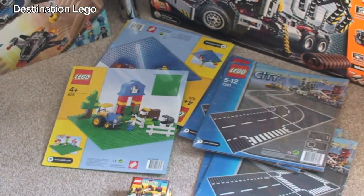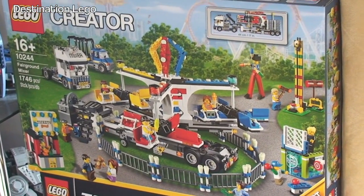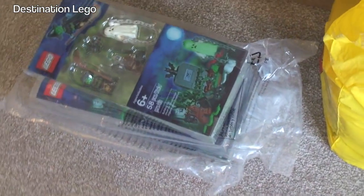We've got some road plates and base plates there. A couple of Technic sets for me to build. We've got the Fairground Mixer. These bags are full of various things — we've got Hero Factory stuff in there, some of the old Star Wars planets, some of the little minifigure City sets, and Chima stuff. This bag here is full of collectible minifigures — series 11, series 10, all sorts in there. And some of the Halloween sets — three of those.